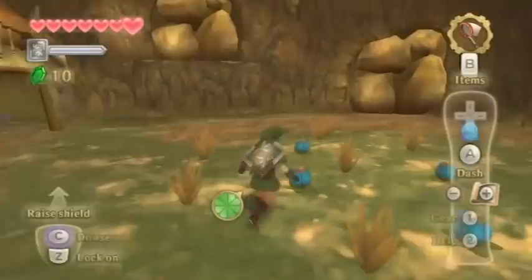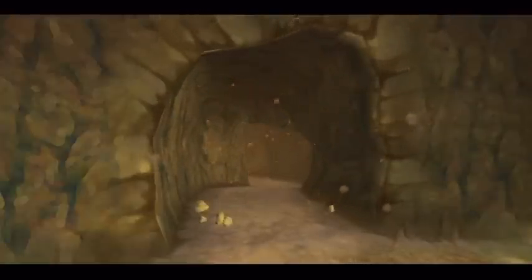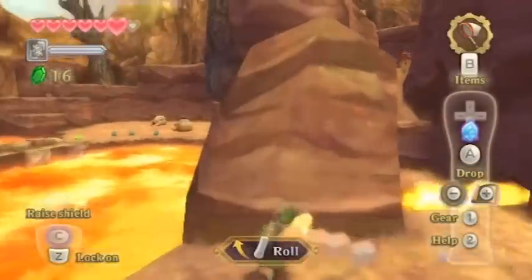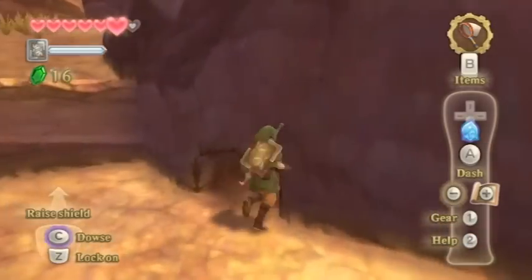So here we learn about bomb flowers, which are bombs disguised as flowers. Put one there — opens up the way. Right now we've got these guys just breathing fire from out of their hole. The way to deal with them is to get back, roll a bomb in there. There you go. Even go grab whatever they drop.